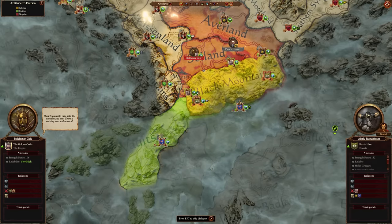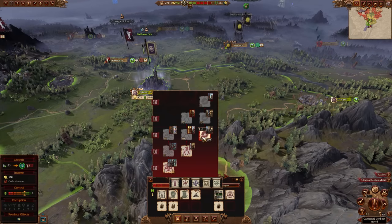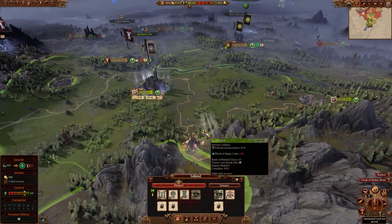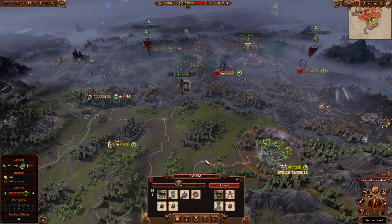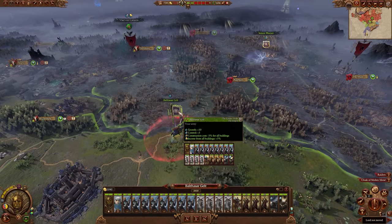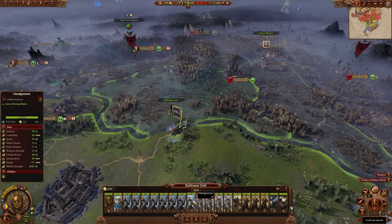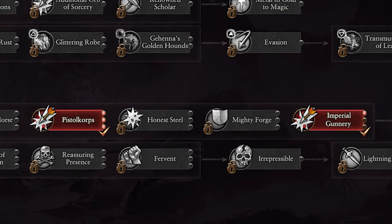They realized who they were messing with and asked for peace. Rolling on to turn 26, I'm finally able to construct the building for handgunners, so we can get a real army going. I start recruiting cavalry soon after as well. Moving on to turn 47, I've now got myself a big Napoleon-style army: loads of handgunners, Empire Knights, Skirmish Cavalry, and of course artillery — with skill points put into buffing all of those.